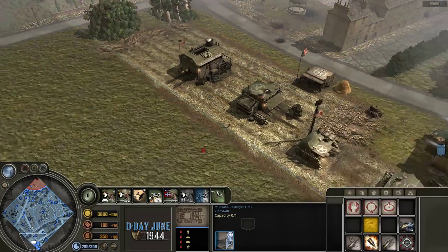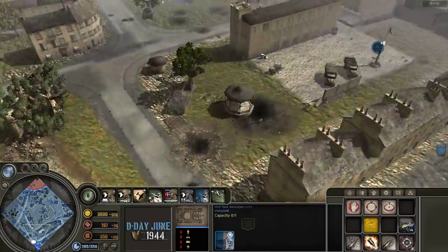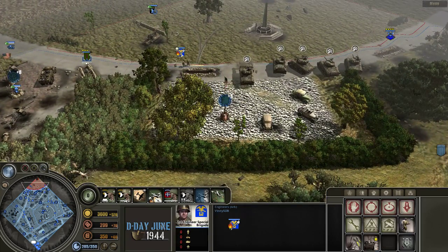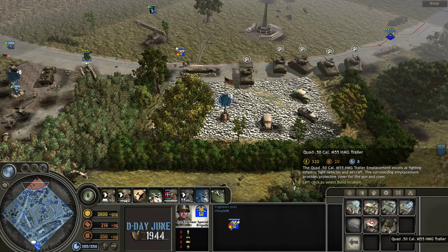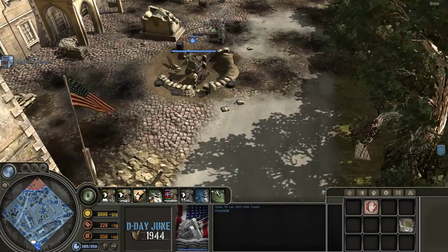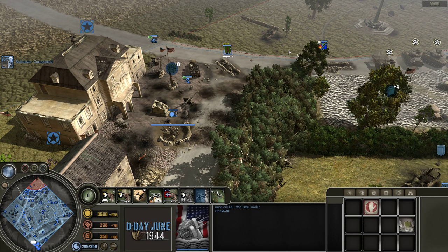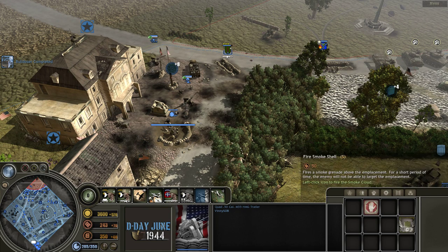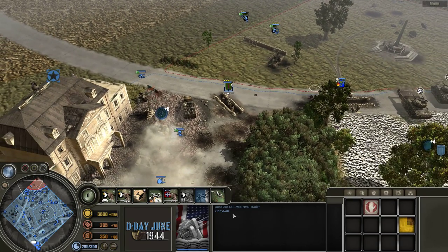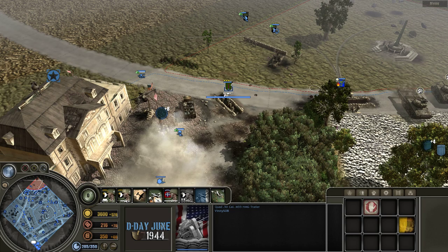We've looked at all the different units and abilities with airborne. Let's look at one other unique thing you can do with airborne, using engineers. You can see there's a quad 50-cal HMG emplacement. These are great — they're anti-air and can take out planes, they're great against light armor and troops. They are specific to the airborne doctrine and are really good defensive pieces, especially if somebody else is bringing in air attacks — you can cut down those planes and save your troops.